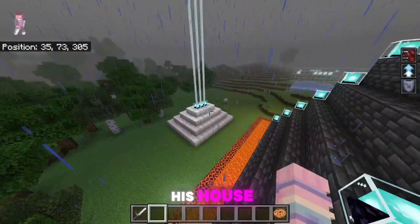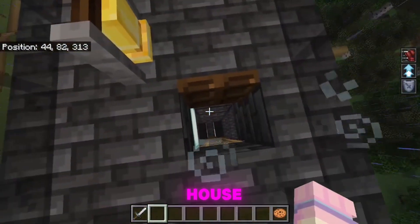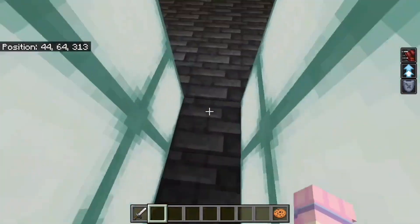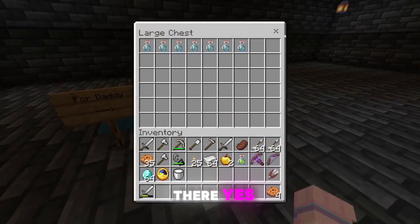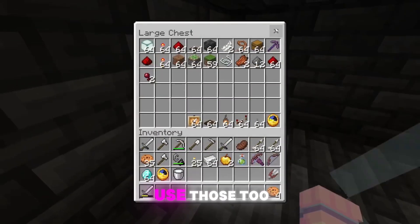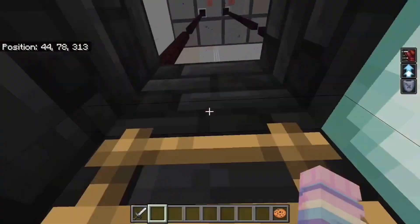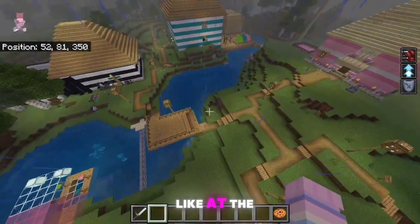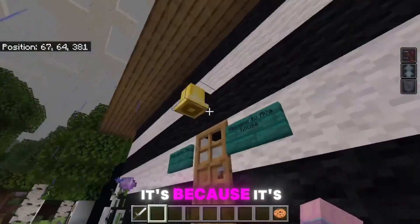I do not want that horse getting into the lava because that's his first horse on the server. I'm going to show you guys his house even though I don't really go in everyone's houses. It's a pyramid, and yes there's a little sitting area in there. He has a lot of stuff in that chest. If you're wondering why I have bells at the front of each door at everyone's house, it's because it's like a doorbell.